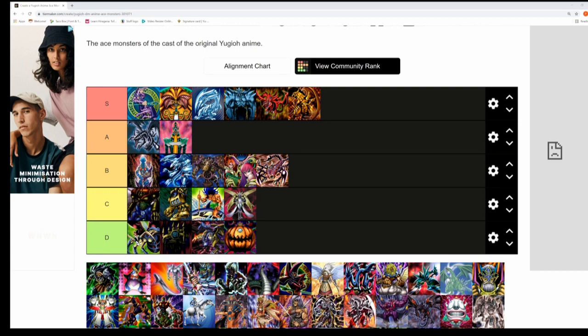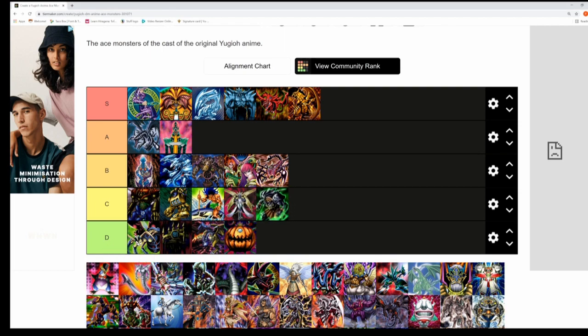Next we've got Exodia Necross, the ace monster of Abidos the Third / Ghost Kaiba. You try to get this monster out against Kaiba in their duel in Virtual World. Exodia Necross is not as memorable as Exodia; it doesn't belong in the first three tiers and will scrape in at C tier.